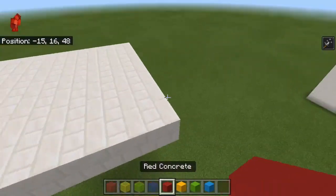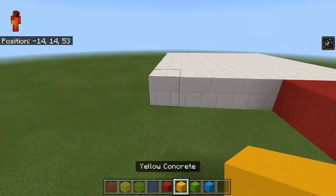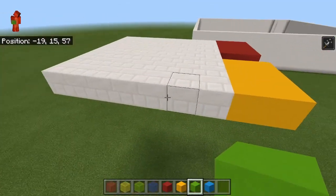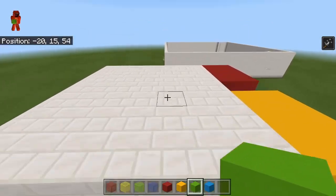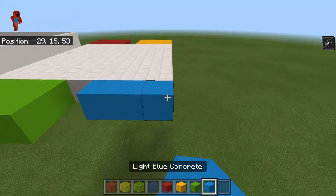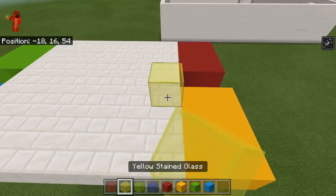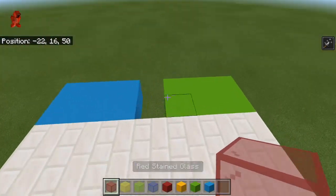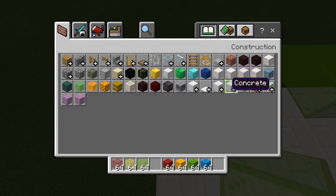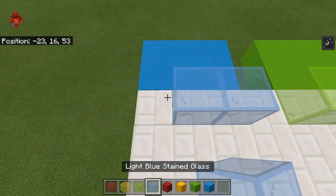We're going to put red team right there, yellow team right next to them — we want to put the warm and cold colors together. Over here would be the place for extra teams like gray, brown, or black. I'm going to put the other two teams right here. Now we're going to put a glass layer in front of each one — this is the wrong color though. We want light blue to match the color as closely as possible.